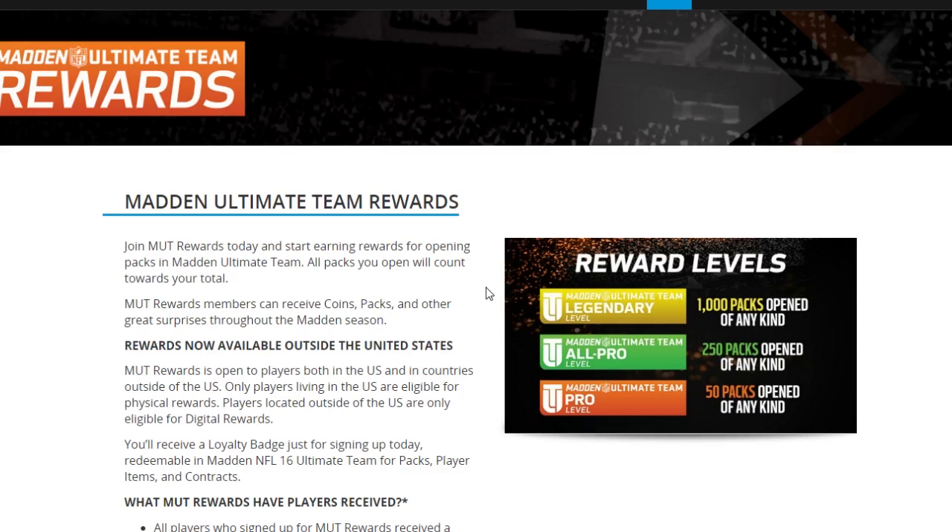What I have for you today is an easy way to get to the Legendary level without spending any money and without spending any coins — all you need is time. If you've already opened packs in Madden 16 and haven't logged into muttrewards.com yet, go sign up. Any packs you've already opened will already be on your account. So if you've opened 250 packs, you're already at the All-Pro level.